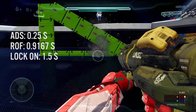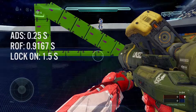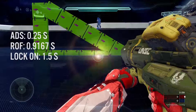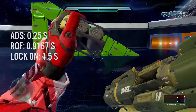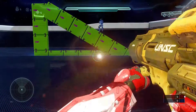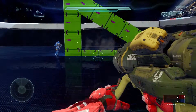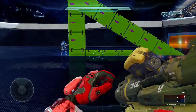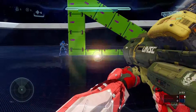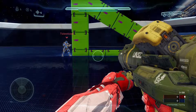The aim-down-sights time is slower than the SPNKr, but the rate of fire is faster than the SPNKr by almost an entire third of a second, which is incredible. However, the range of the blast radius of this new rocket launcher seems to be identical to that of the original rocket launcher, so I'm wondering if it's the same projectile in the game code and for some reason it's coming out faster, or maybe this launcher is longer and the game doesn't think that the rockets need to travel as far.